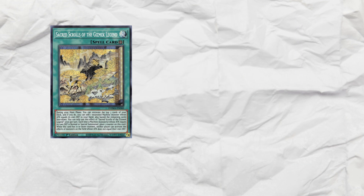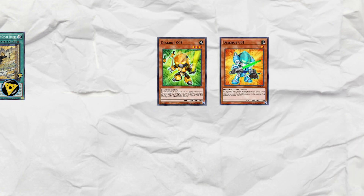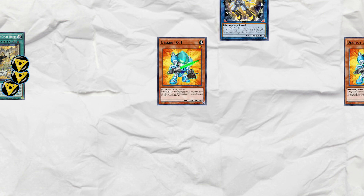Have Sacred Scrolls of the Gizmech Legend. You either want to excavate 003 off of it or just have it in your hand. However you get it, you're gonna summon it and then put a counter on Scrolls. 003 summons 001 from deck — that's another counter on Scrolls. Link them into Halk, Halk effect summons 001, another counter on Scrolls.